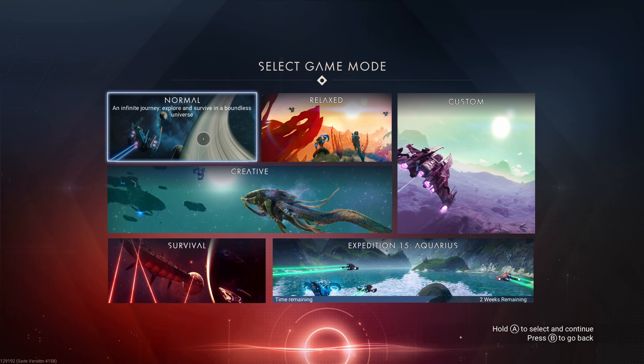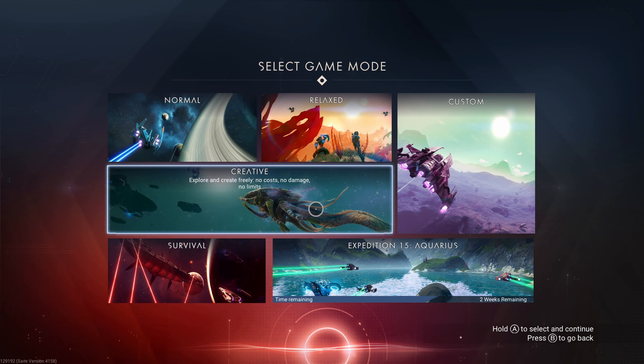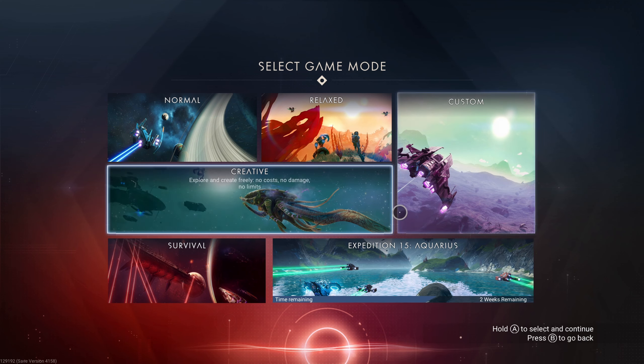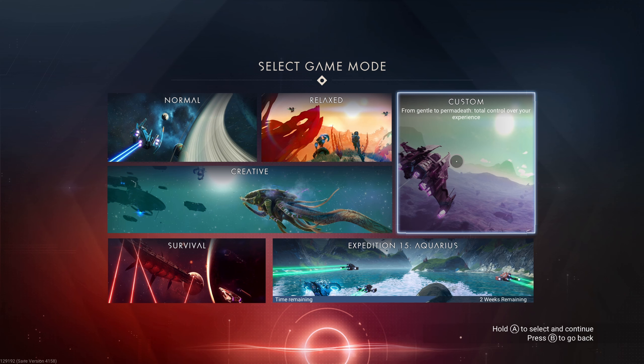The normal selection is 'an infinite journey, explore and survive in a boundless universe' — this is what we're looking at today for the Ultimate Beginner's Guide. Creative mode means nothing costs anything, no damage, no limits, everything you build is free, and some player bases in this mode are absolutely phenomenal. Survival mode is more hazardous — you have a small inventory, increased costs, and you can store less in each inventory slot.